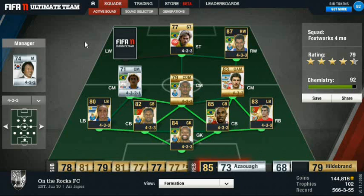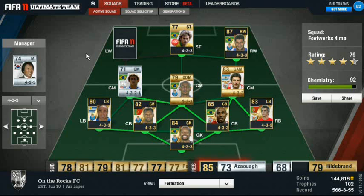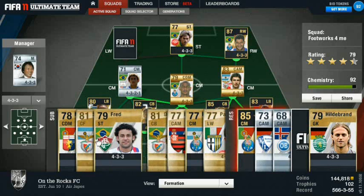This man right here, Leandro Lima, is probably my favorite Brazilian silver. He's got five star skill moves and these stats are an absolute lie, guys. If you have a spare four or five k, I'd say definitely go check him out — pick him up, he will be a great little signing for you.